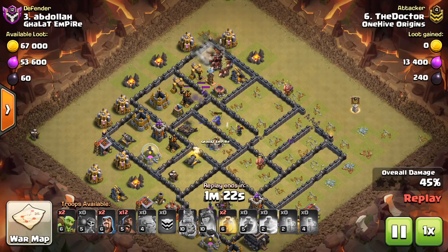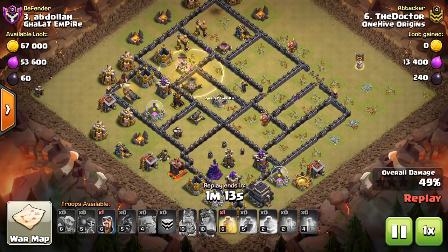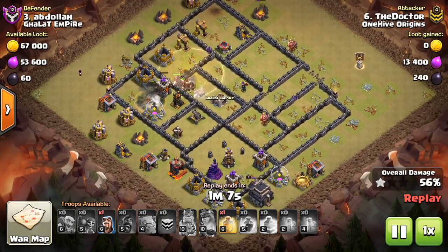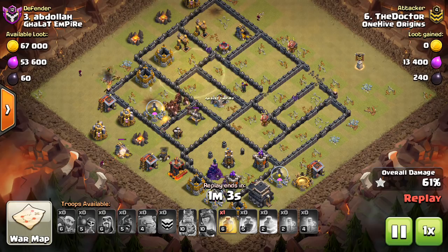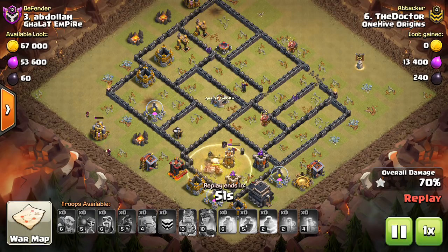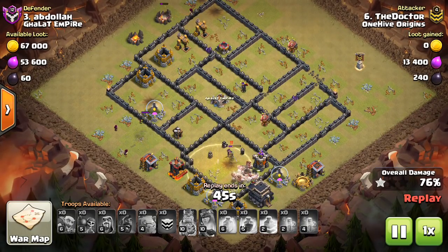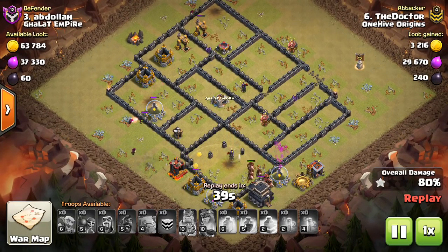Luckily when you have lower level heroes, you tend to attack lower level bases, so not finishing off the defensive queen isn't necessarily going to ruin your attack. The defensive queen was only level nine — if she was level 30, this could have very easily ended in a failure. She was pretty low anyway, just a few bowler shots, and once all the defenses go down and the hogs lock onto her it's not going to be much of an issue. One more heal spell for that last area — nice job saving those heals, he only had two of them, so he had to be very patient, especially with two giant bombs in different areas plus a back end with a wizard tower, bomb tower, and queen.